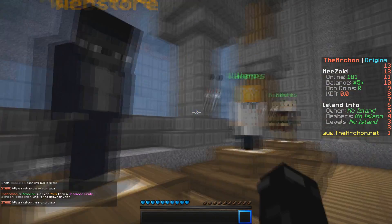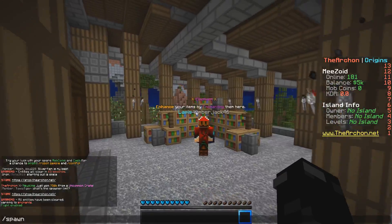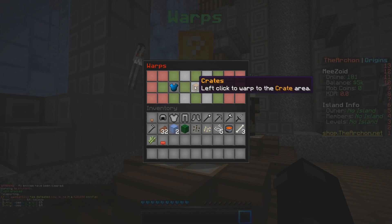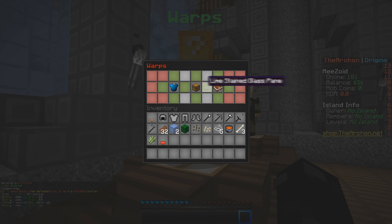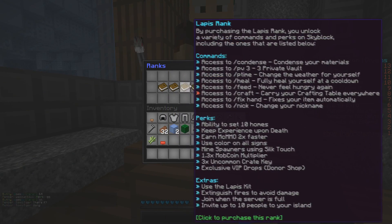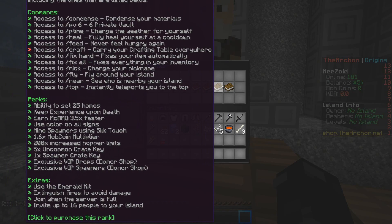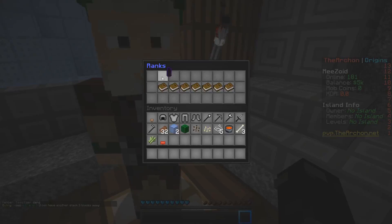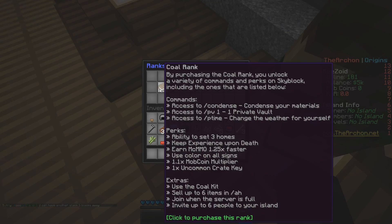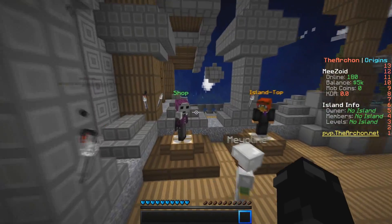That's the web store — shop.thearchon.net as you can see in chat. Looking at the warps, there's spawn, enchant, crates, and PvP. These are the ranks: Coal rank, Redstone rank, Lapis, Iron, Gold, Emerald, and Diamond. First 100 people to go on the shop and type code ZOID as a coupon will get the Coal rank for free — so be sure to do that.